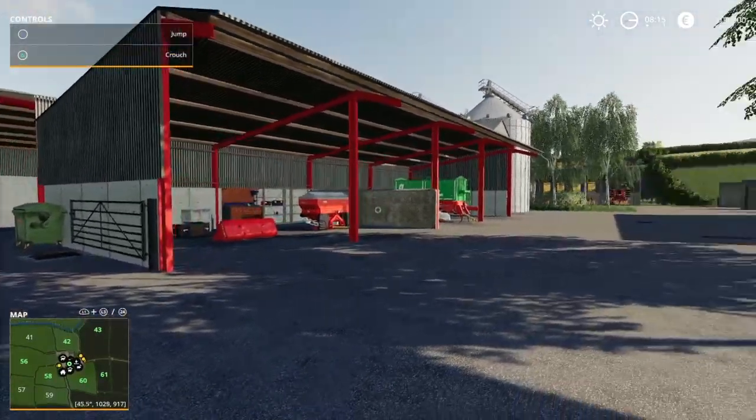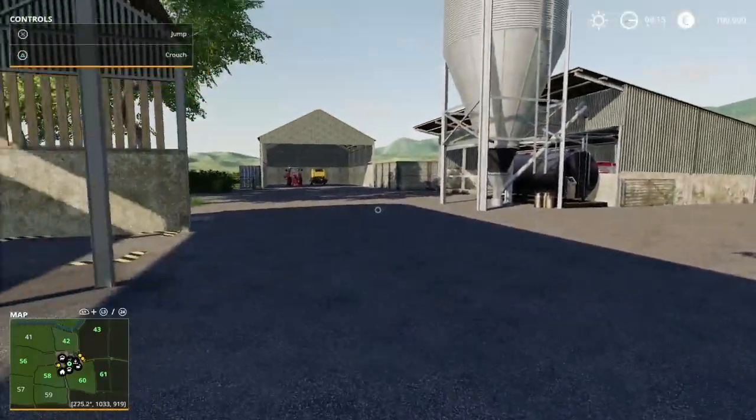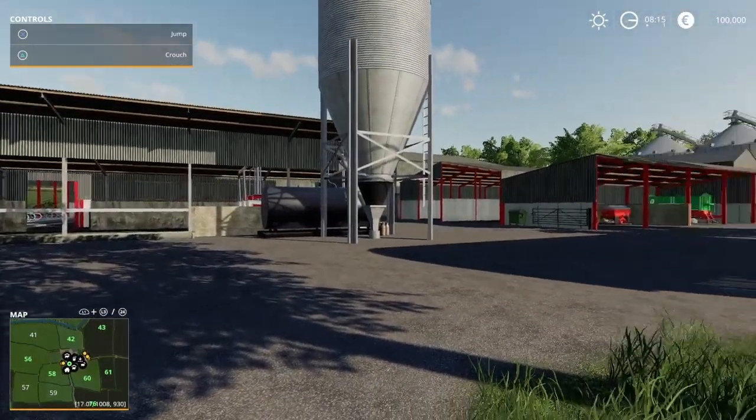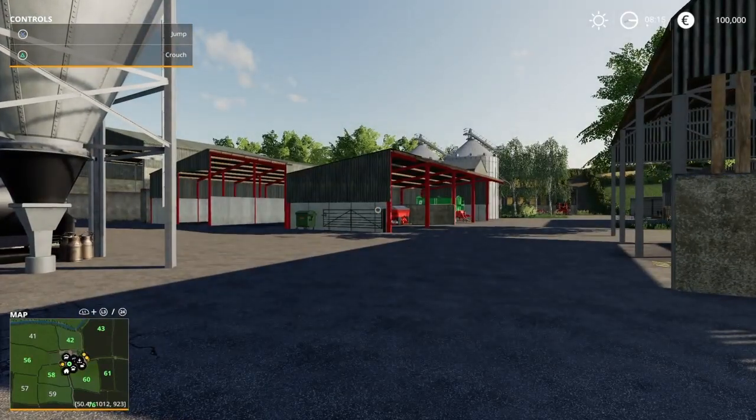You've got one, two, three, four different places to store stuff on this side, and then that one there — so five barns on this one farm alone that you're going to be able to store your equipment in. And you get a pretty decent amount of equipment. It's nothing to write home about, but this might be — let's take a look at the map.